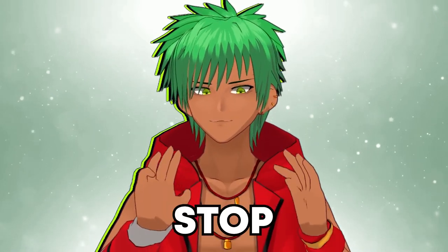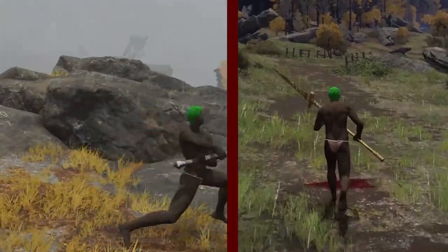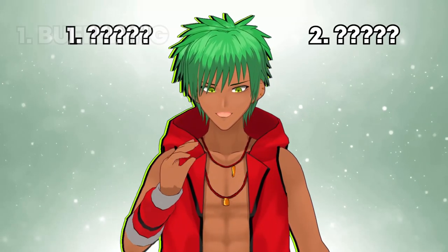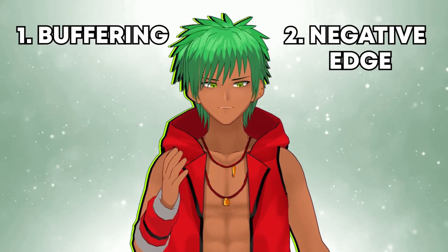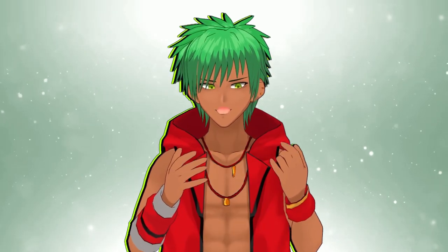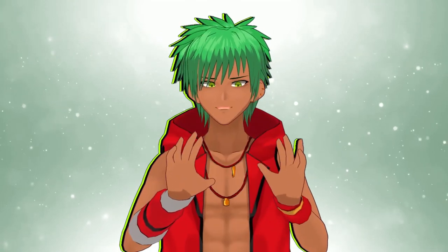Learn these tricks and stop mashing now. Today, we're going to learn about two techniques that are secretly giving a lot of players trouble with their playthrough. These techniques are known as buffering and negative edge. These are the prime culprits of 'I didn't press that button.' What are these two things exactly, and how can we turn them from possible disadvantages to a huge advantage?